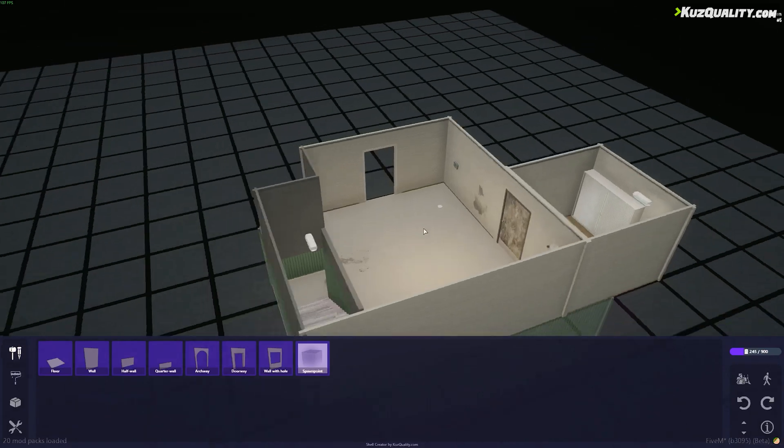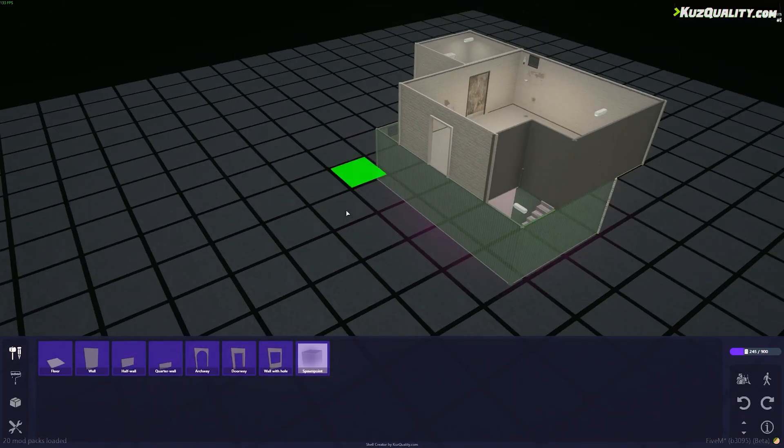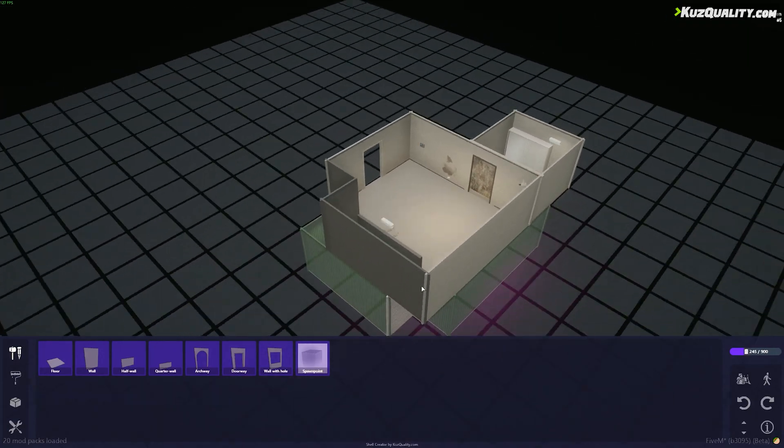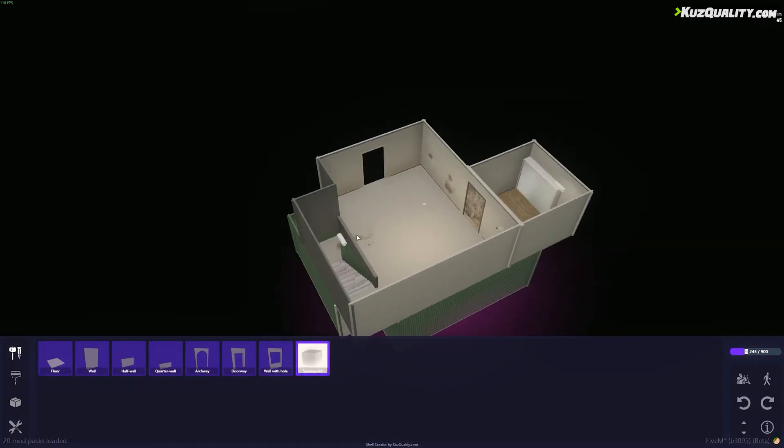The main thing that you want to make sure is that you don't build out further than where your entrance is going to be. Otherwise, it will clip into the entranceway that it's going to connect to. So now I've placed a doorway,